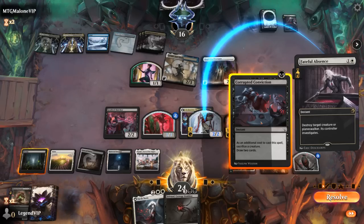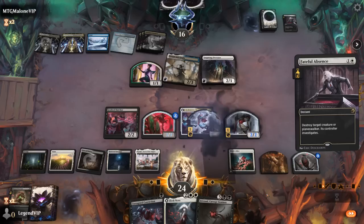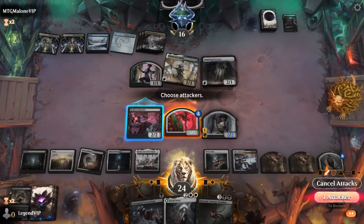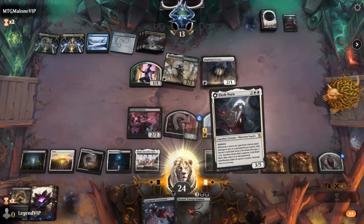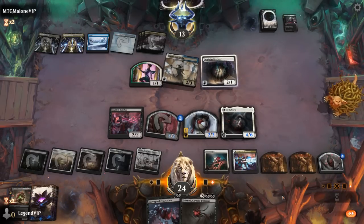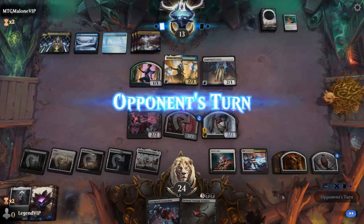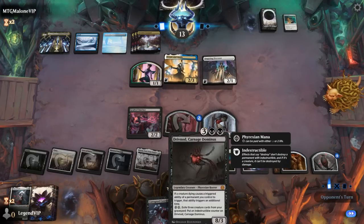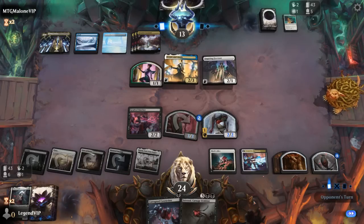We could let it happen and play Elish Norn instead, which is also reasonable. We get another clue. Does Elish Norn resolve? It does. Is there a third Fateful Absence? Valorous Stance instead — fair enough. We still have a couple of clue tokens we can crack, and now the Carnage Dominus has more fuel in the graveyard. Still need a third creature before we can make it indestructible.